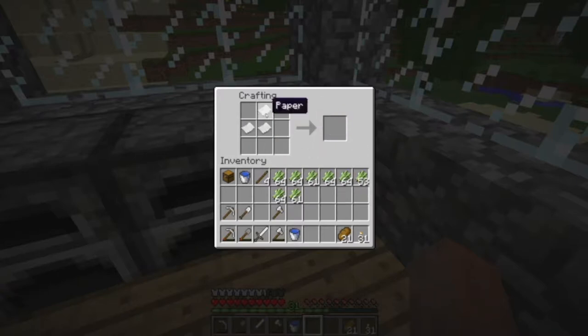How things were made in 1.0 is very different to how things are made now. Firstly, sugar cane can be turned into paper, but you can't do it anywhere in the recipe — it has to be in a line. Then with paper, you'd usually have three bits of paper and a bit of leather, but now you have to stack paper in a row. You basically have to think of it like sandwiching the paper together to get a book. That's how books work now, so I'm going to turn these all into books.